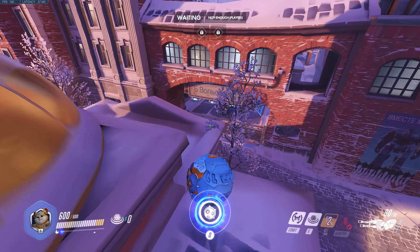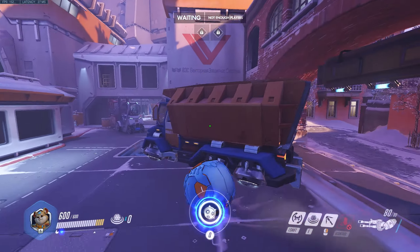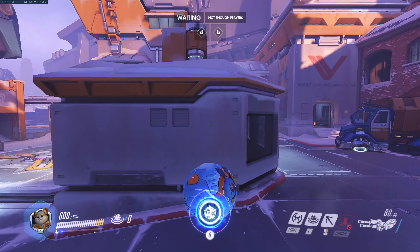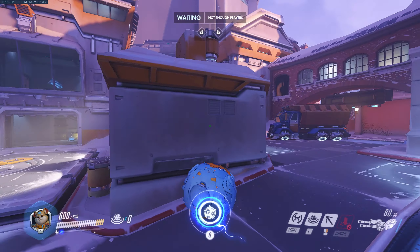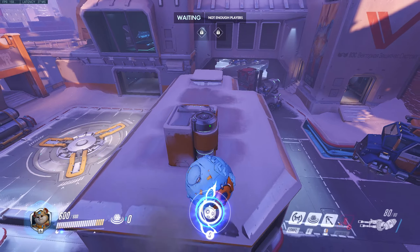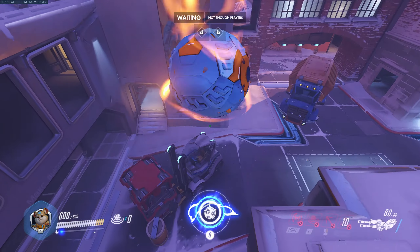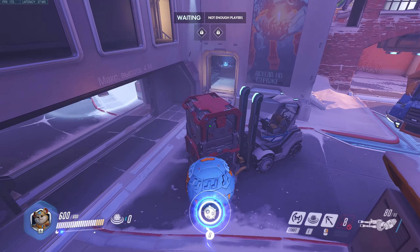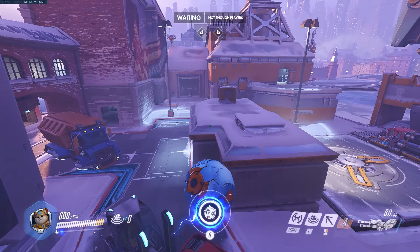We clear the opening high ground by grappling out of spawn, then drop to cover and rotate to more cover that lets us peek onto the point and scout the enemy composition. This isolated high ground — what teams commonly refer to as an island — is where we want to play as Ball, since it activates our pile driver, gives us lots of visibility, and we can take 1v1s against any off-angle DPS playing there.